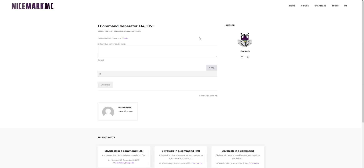Hey guys, I'm NiceMark and what I have for you today is a one-command generator for Minecraft 1.14 and 1.15. When making Skyblock in a command, one of the difficulties I came across is that none of the one-command generators were working in the current versions of Minecraft. So what I did is I adapted it to work in 1.14, 1.15, and hopefully future versions as well.